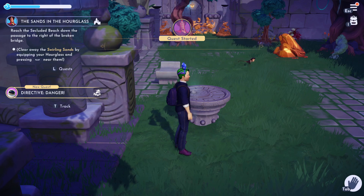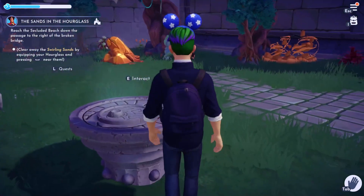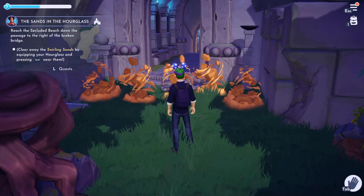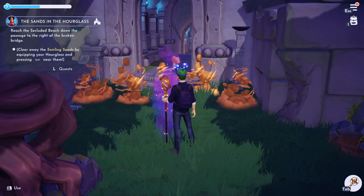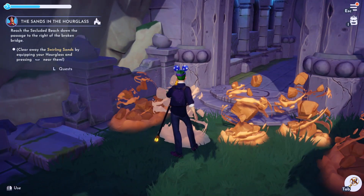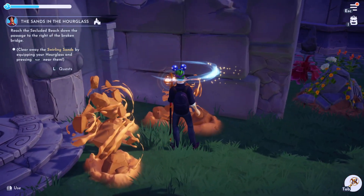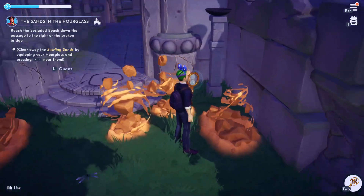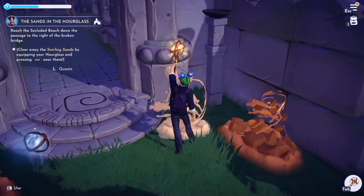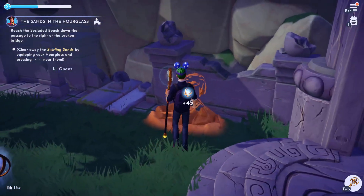Okay, I need to clear away the swirling sands by equipping the hourglass and pressing... Let's see, here's the swirling sands. He didn't take the hourglass. So I stand near them, push the hourglass — bada bing, bada boom. There we go, and that's how it is done. It's not powerful enough to take out that other one — powerful enough to take down these smaller ones, and so we've got our way clear.